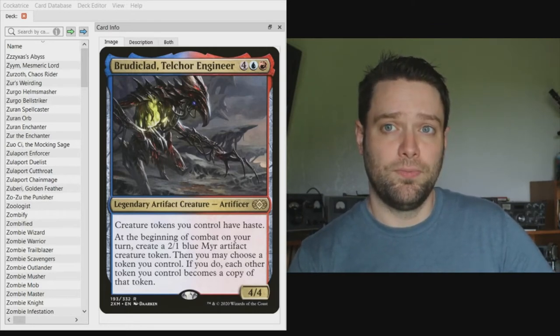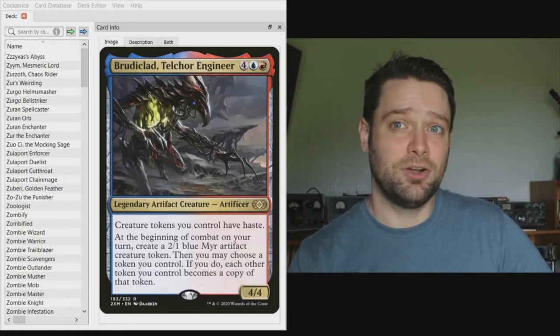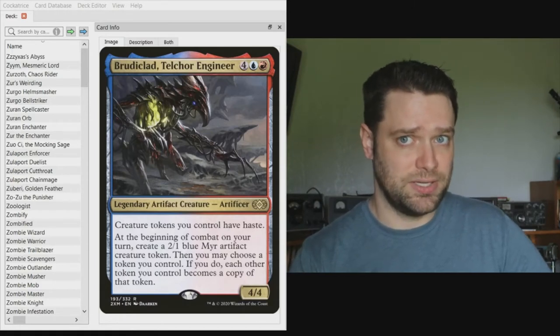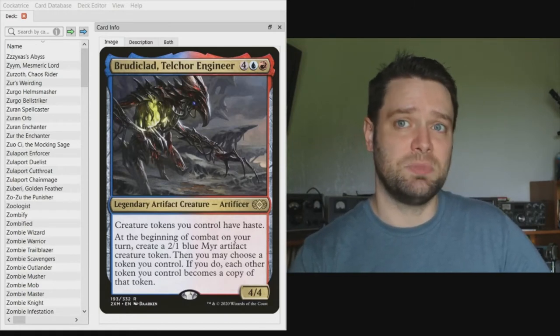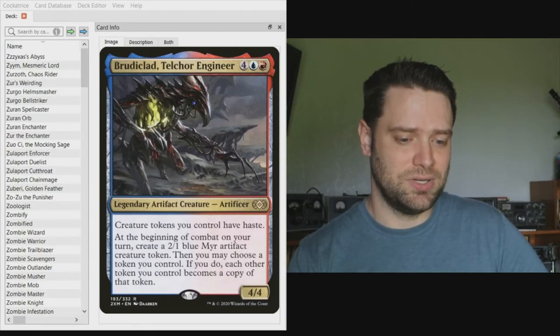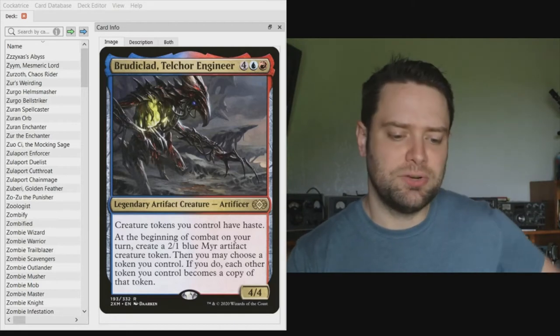We're going to abuse that ability. This is not the deck you'll find on EDH Rec — you'll find a much different deck there. This build is inspired by my buddy Parker, who loves Talrand the Sky Summoner and Young Pyromancer. Those are the heart of our deck — our secret commanders.